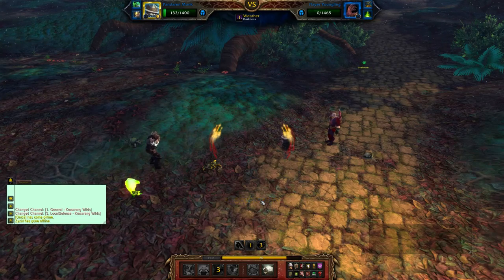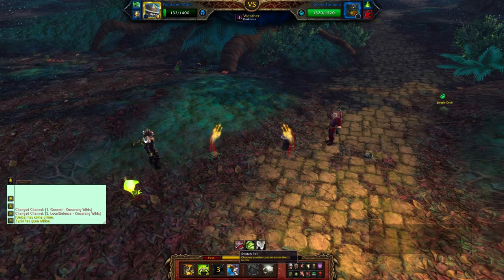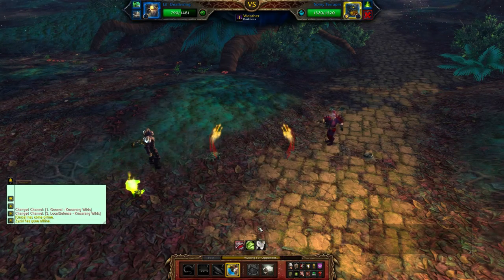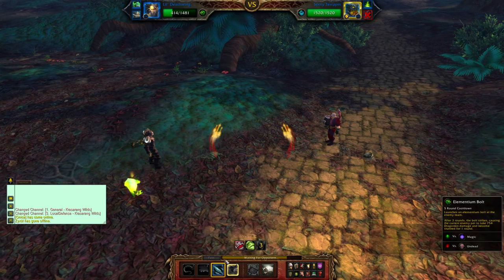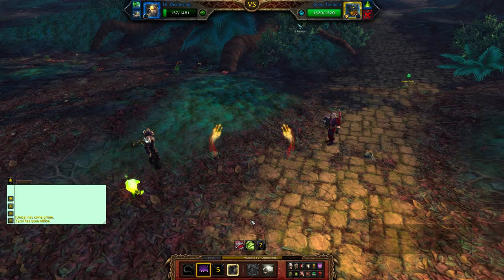The next opponent brings out the Spineclaw Crab. We get Little Deathwing back out and use Elemental Bolt — that should do well for us. We then get Call of Darkness up, but the crab finishes us off.